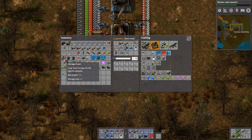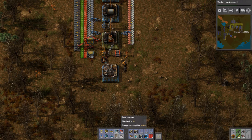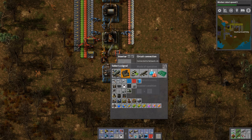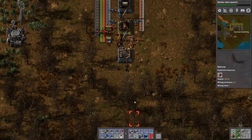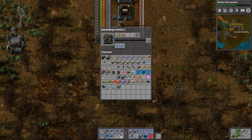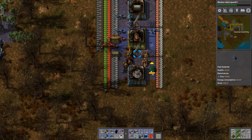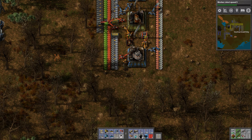Next item we're going to make is going to be the beacons. So we'll put this here — regular inserter right there. Wire it up, and we want to have like 40 beacons — that sounds reasonable. Less than 40 sets. So what do beacons need? They need reds, greens, steel plates, and copper wire.